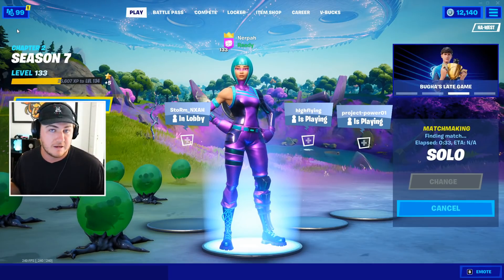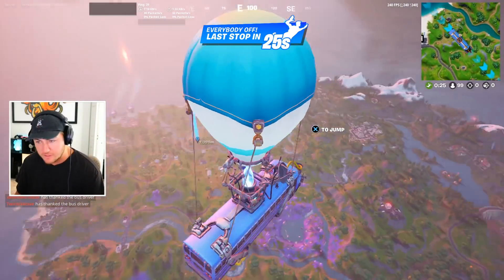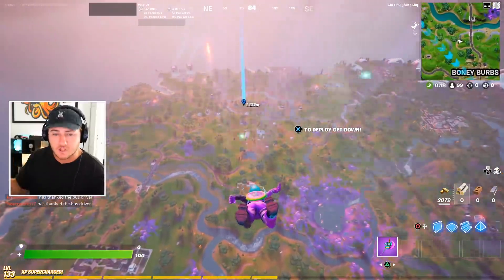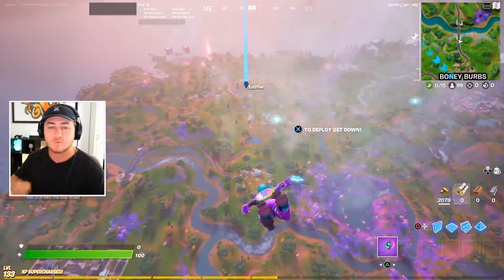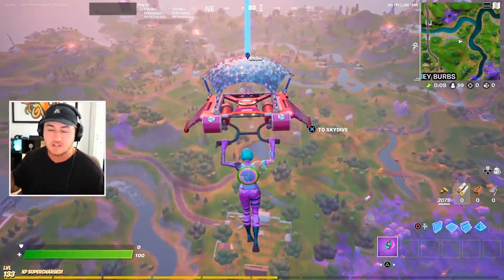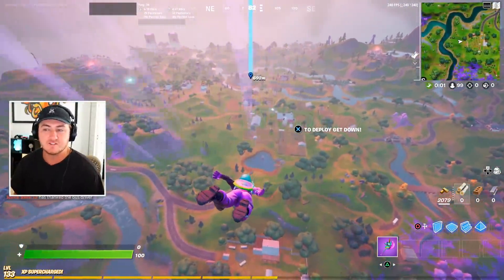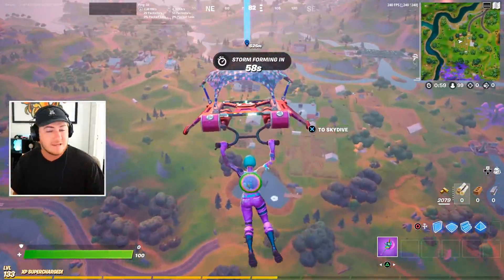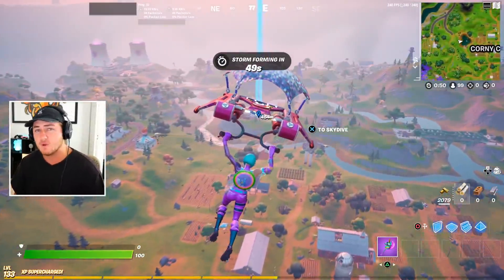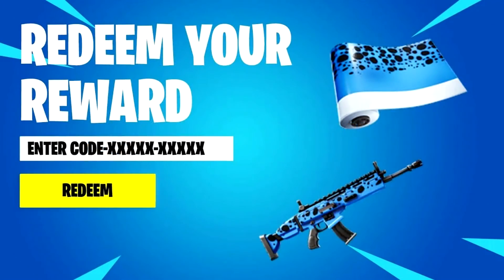There is one more free reward code circulating the Fortnite community. The reason I'm not showing the code on screen is that it is a very rare code — each one released only has one redemption available. Unlike the previous codes which have unlimited uses, these expire after a single use and there are very few of them, mainly because Fortnite accidentally released a chunk of them without meaning to. The code redeems a free weapon wrap known as the Danger Frog weapon wrap, which is a pretty hot topic in the community due to how rare it is.